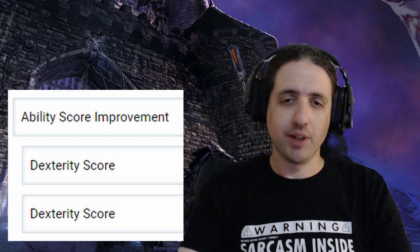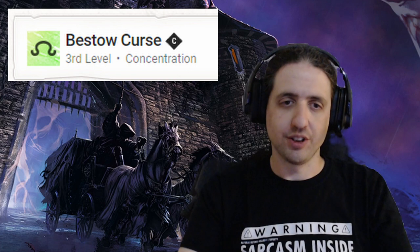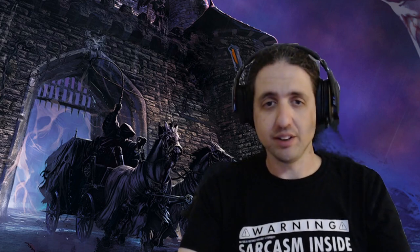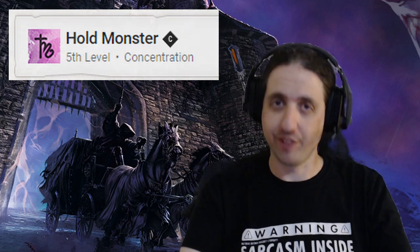When you get your next ASI at 8th level, upgrade Dexterity — Initiative, AC, stealth save, everything goes up. For spells, I recommend Bestow Curse; it's useful in many occasions and should really see more use than it does. A full caster's odd level is just spells, so at level 9 we pick up Hold Monster. The 9th-level spells are just too good to pass up, and this one works on everything.